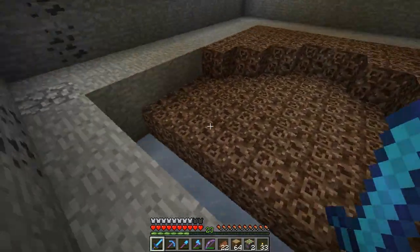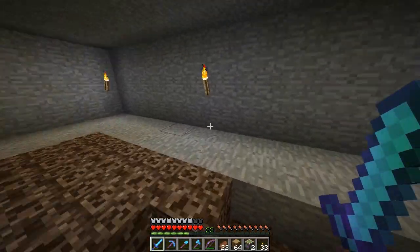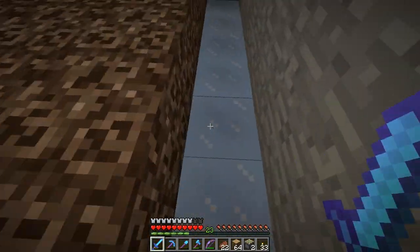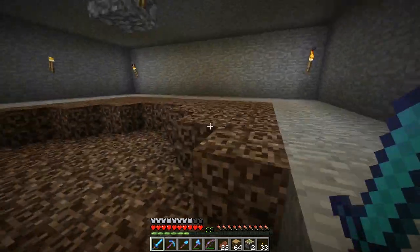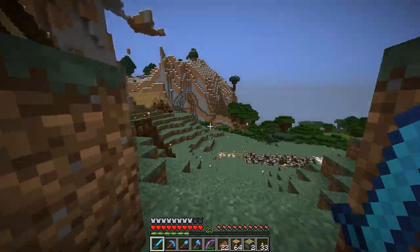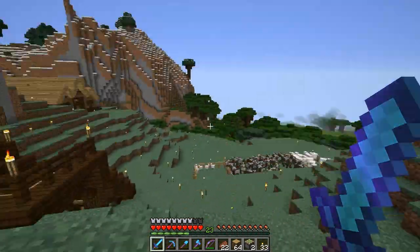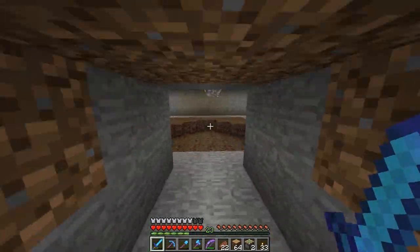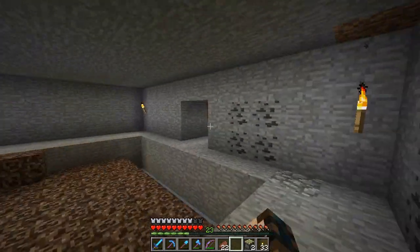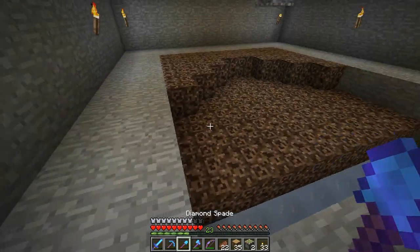Welcome back, and today we are going to be making a nether wart farm. I've got the layout and I'm using compressed ice for better item movement. I've dug out a little room right here next to our stable and farm — it's quite near us if we're doing stuff around the base, so the nether wart will actually grow.